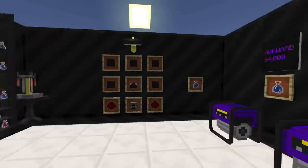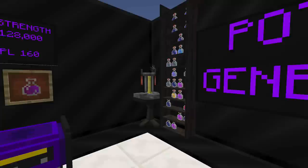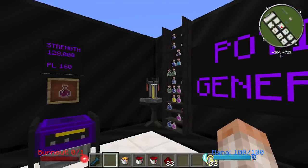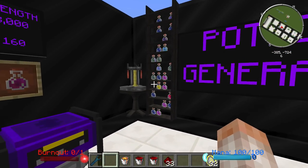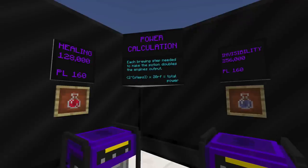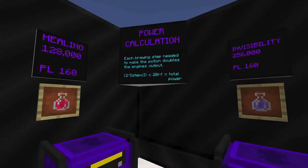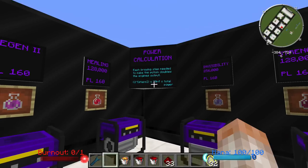The Potion Generator has a different way of calculating its power output, and you have the recipe right there on the right. Basically, if you're familiar with brewing stands, there are different steps you have to take to make certain potions. The more steps it takes to make the potion, the more power it will produce. Each brewing step needed to make the potion doubles the energy output — you take the number of steps, double it, then multiply by 20 Redstone Flux per tick to get the total power output.